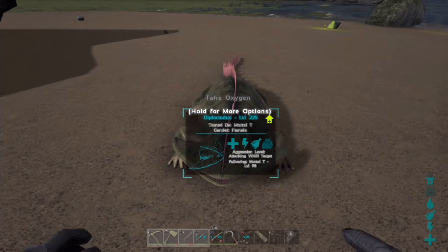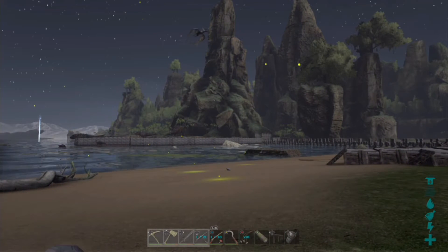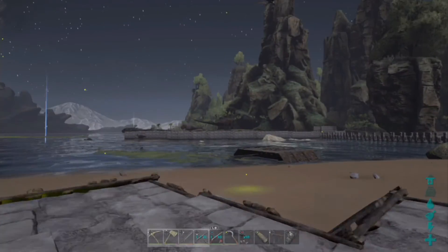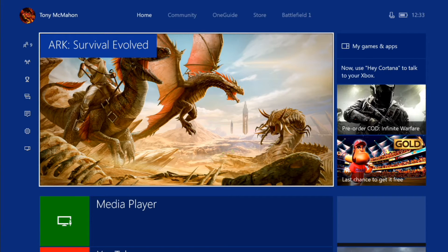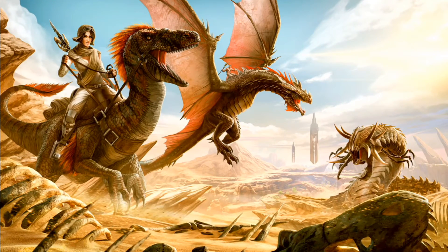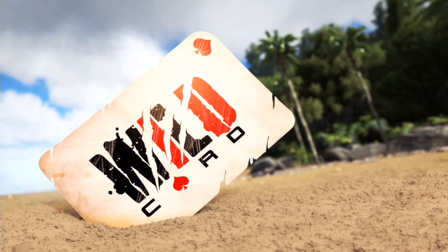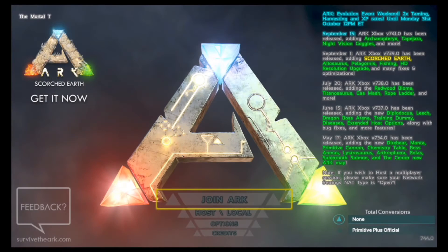We did get Explorer Notes as well guys, but you can't spawn them in — you have to go search for them. They're only on the Island map and the Scorched Earth map. When you find them, you either find Dino Dossiers or you find something like the narrative to the game — basically the story of why Ark is Ark, a bit of narrative to the game. And my game just completely crashed on me, which is super weird — first time that's happened in a while.